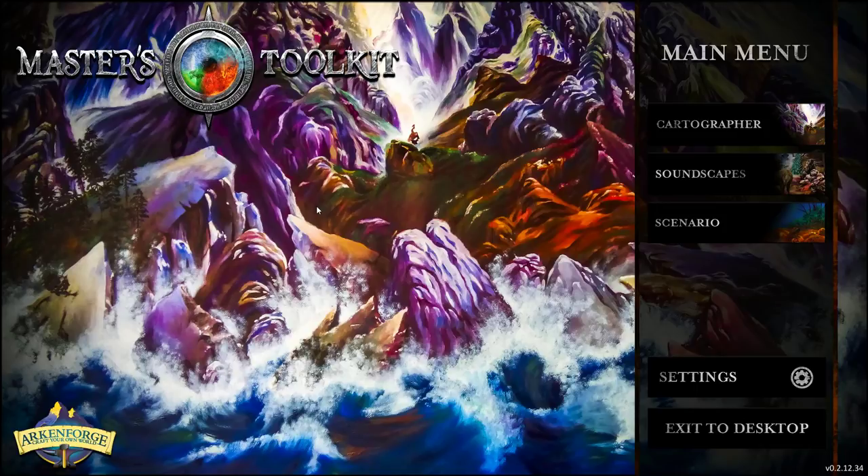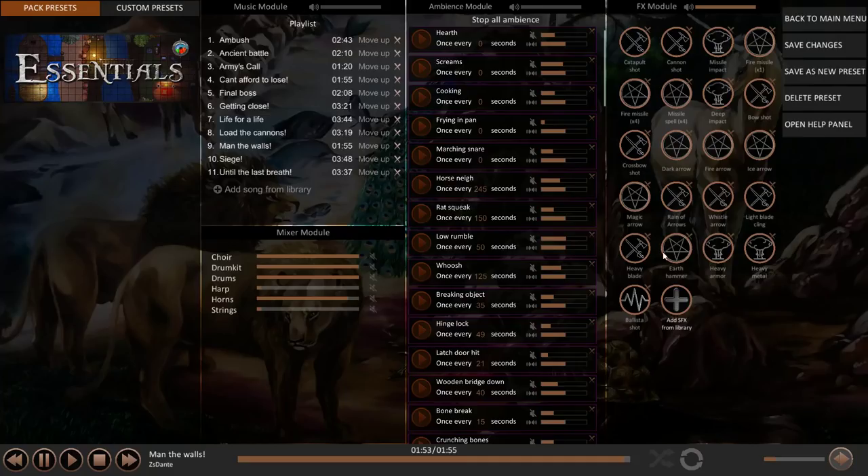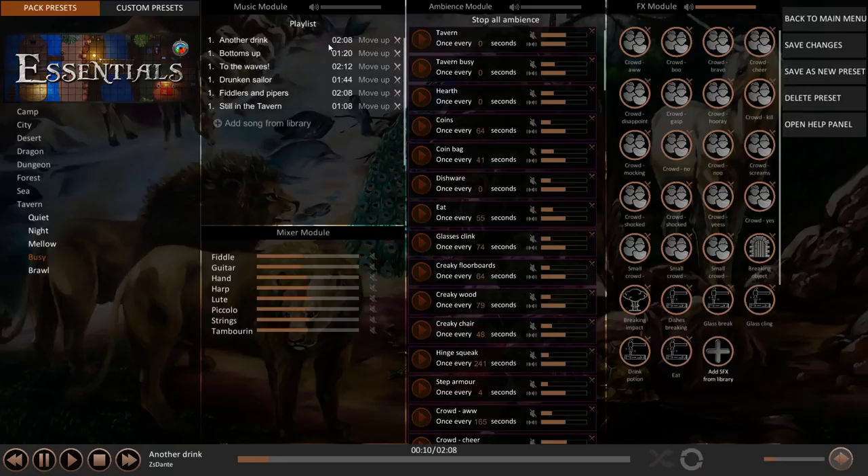For anyone who's used Syrinscape, it's a similar concept, but these guys don't have an annual subscription — and from what I read, I don't think they ever will. You can also add your own sounds, which is just fantastic. I've got the Essentials pack loaded up, and when I click on that I get a couple of different options. We might come into a busy tavern scene, and we're going to slowly turn this up — hopefully that's not too loud for you — then we'll turn the ambience up.